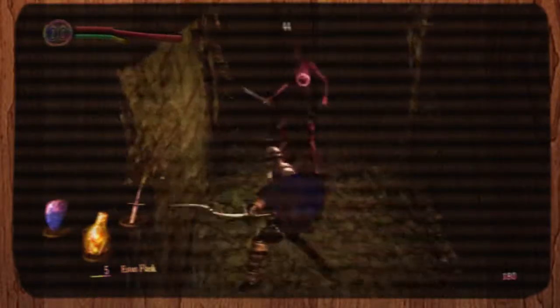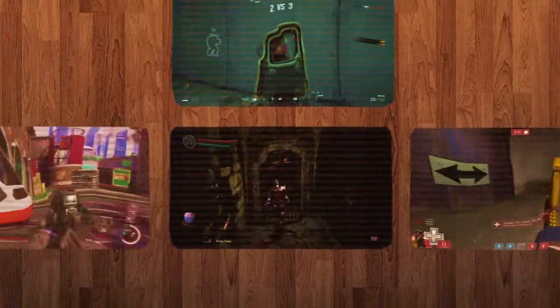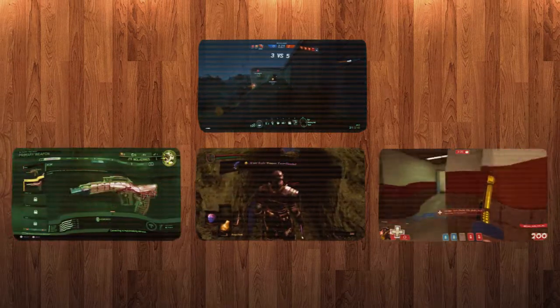Games like Crash Bandicoot, Mega Man, Castlevania, and Dark Souls all have amazing level design. But how does level design fit into a game like a first-person shooter? Call of Duty, Team Fortress, Rainbow Six — how is it that these games can be so successful time and time again?